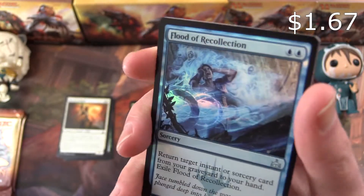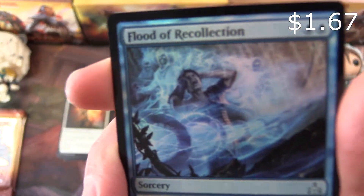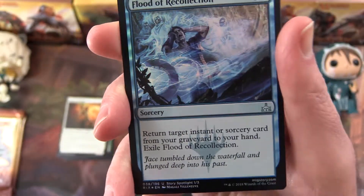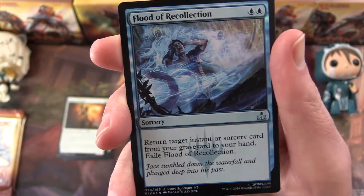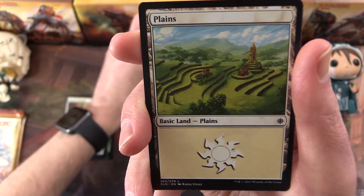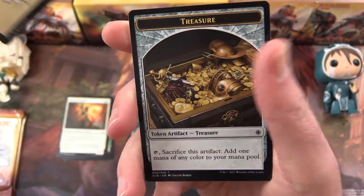Oh nice, look at the foiling on that thing — Flood of Recollection. And there's Jase — very good Jase. Let's pop that up here, we get a Plains and Treasure.